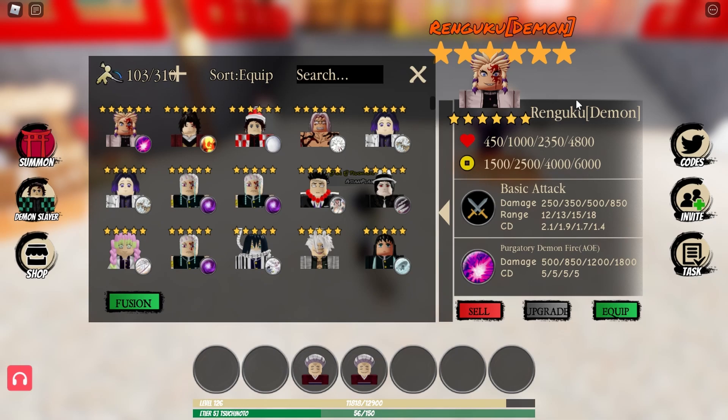His basic attack starts from 250, to 350, to 500, then to 850. Range goes from 12, 13, 15, and 18. Cooldown starts from 2.1, 1.9, 1.7, then to 1.4 at max. His skill — Purgatory Demon Fire AOE — damage starts from 500 to 850 to 1,200 then to 1,800. Skill cooldown throughout upgrades stays at 5.